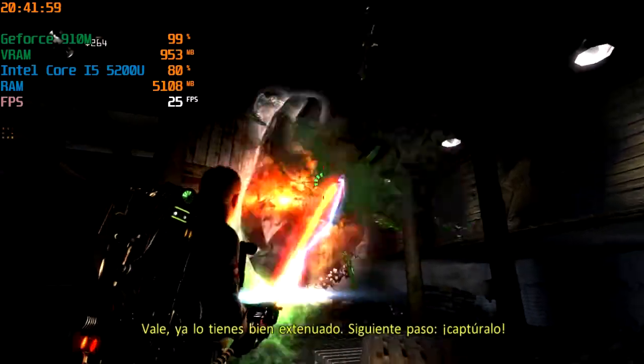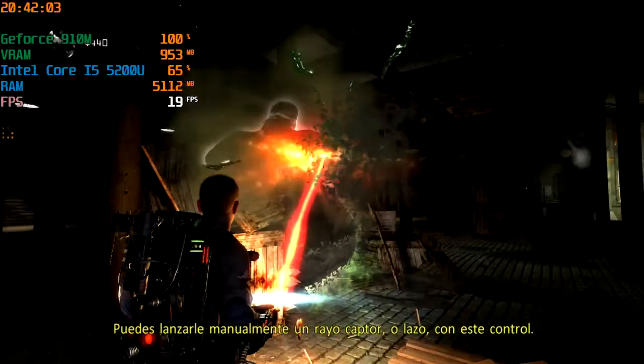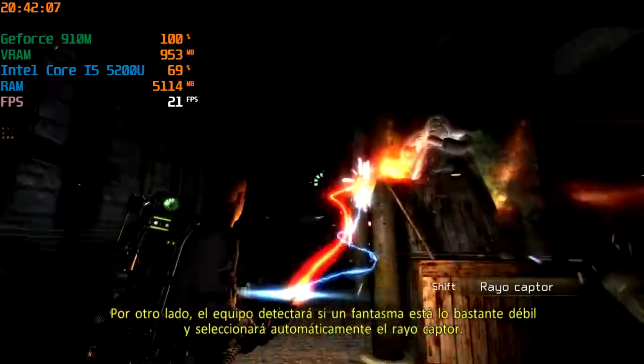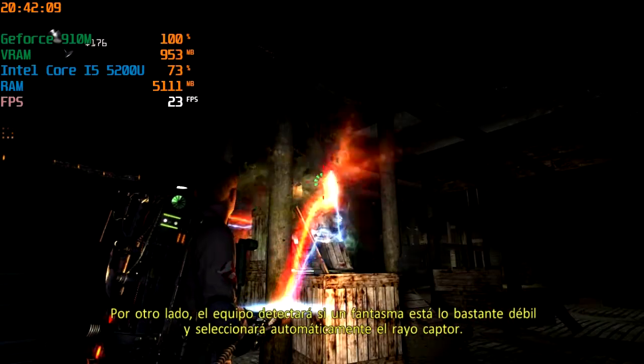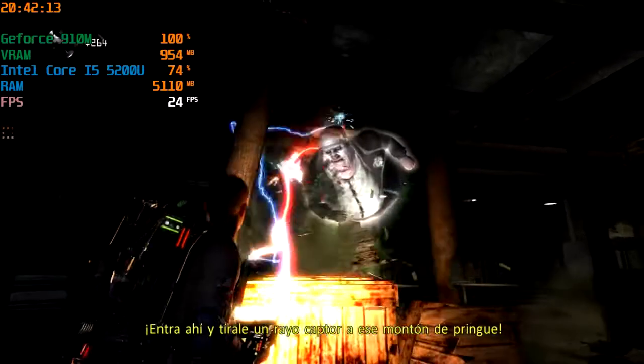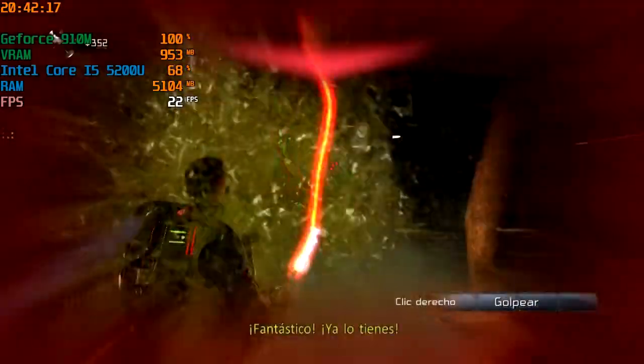All right, you've got it good and winded. Next stage: cap it. You can project the capture stream or wrangler manually using this control. On the other hand, the pack will detect when a ghost is sufficiently weakened and auto-select the capture stream setting. Get in there and throw a capture stream on that tub of goo. Fantastic! You've got it!